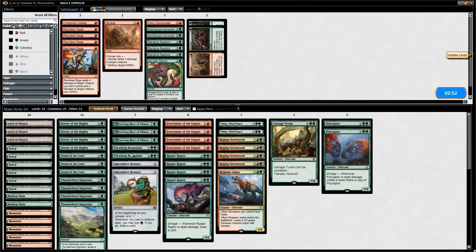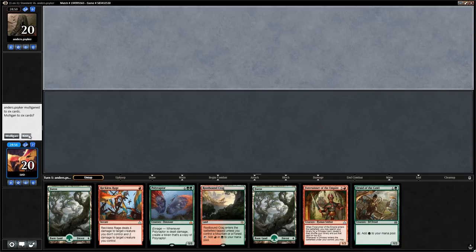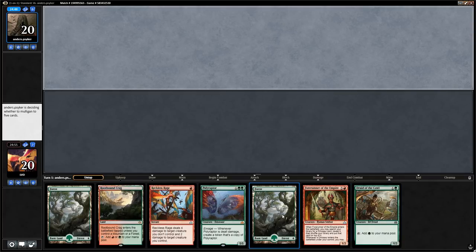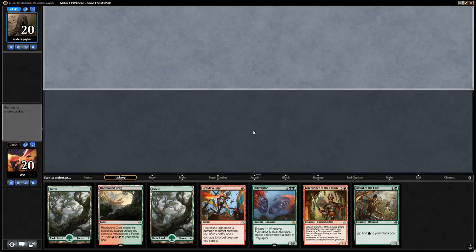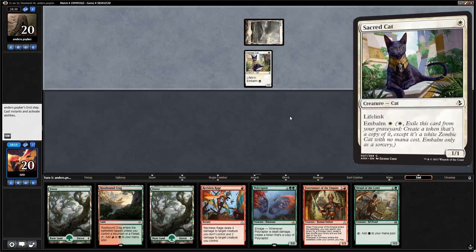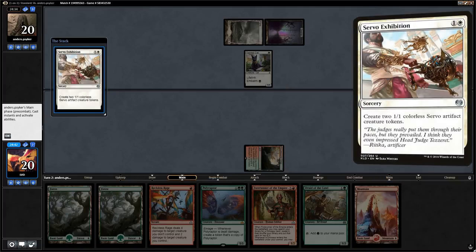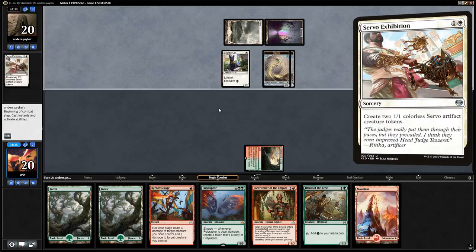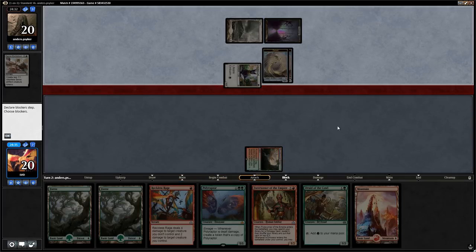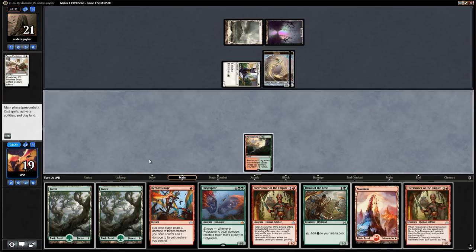We're on the draw with a pretty good-looking hand: turn two Druid, turn three Forerunner into maybe a Ripjaw Raptor with Reckless Rage. Opponent with Plains — Sacred Cat, so this could be a Godfarow's Gift deck or Blue-White Enchantment deck. Swamp — Servo Exhibition, so it looks like a token deck instead. Druid of the Cowl is a nice follow-up and Forerunner of the Empire is going to have a field day against all these tokens. If our Druid can survive we'll be happy.